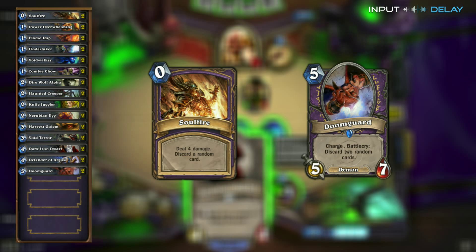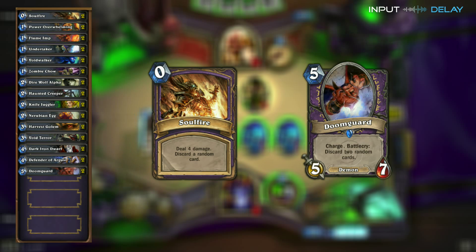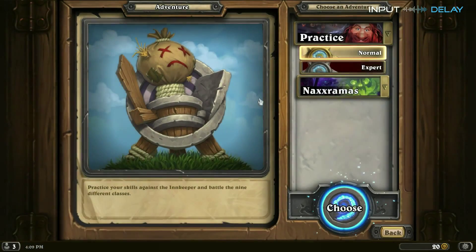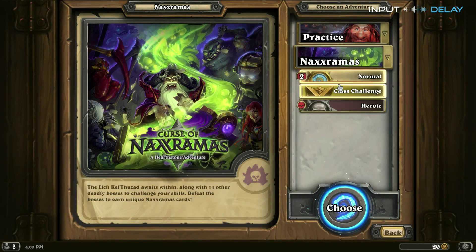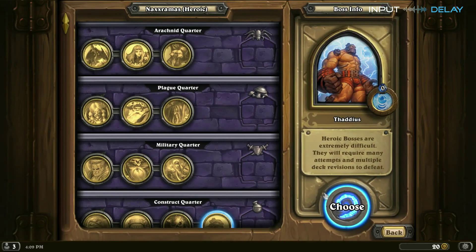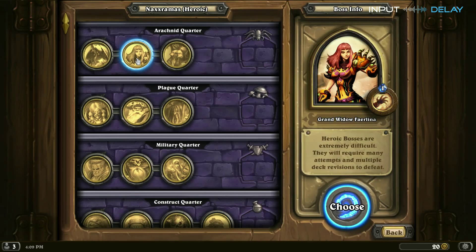Soulfire and Doomguard are actually pretty useful in this scenario because they can get you out of tight spots — they will discard you right out of that danger zone. Here's some footage from our success with Zoo against Faerlina. Remember there are multiple decks you can use for this fight, and even if you build the best deck, RNG is always going to rule Hearthstone. If you can't beat her the first time, keep going — it takes multiple attempts to kill these bosses.